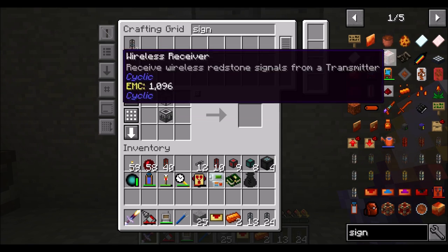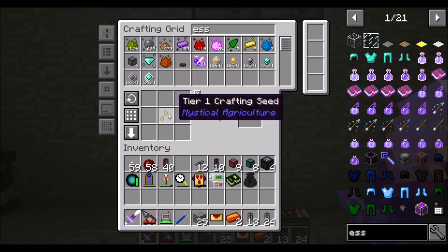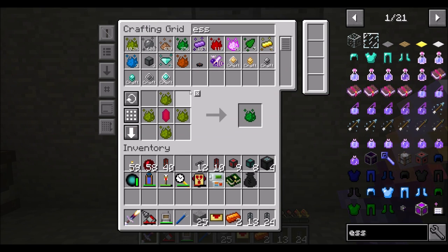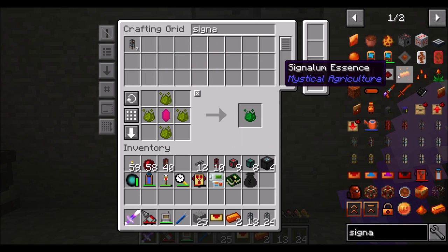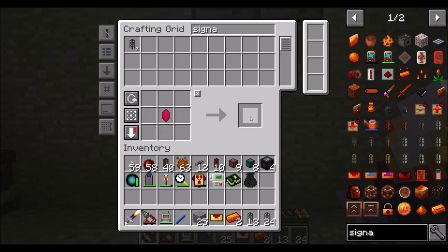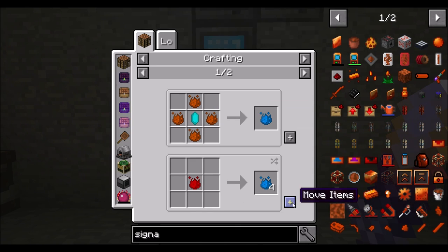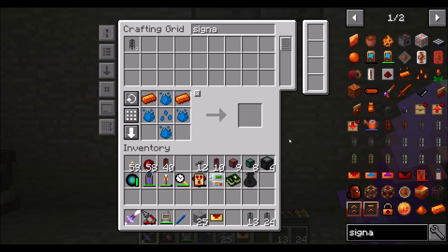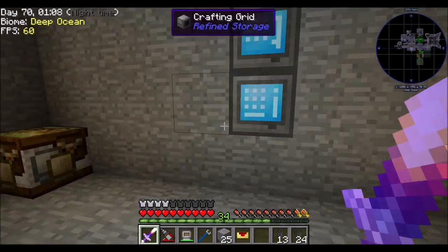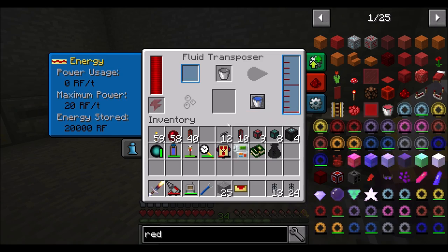Why automate it when I can get a seed? The Signalum seed is tier four - that doesn't seem too terrible. Let's get like a stack or two. Actually, I'm going to get a few stacks because I have so much Inferium Essence - then we can just manually craft one Signalum and we'll be cool. Then we just need a couple Signalum: a bucket and 10 redstone. You can be fluid transposed and you can be magma crucibled.